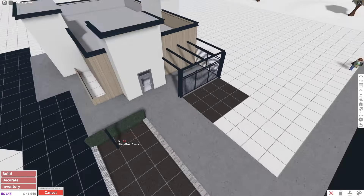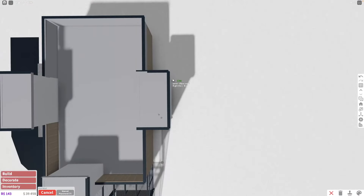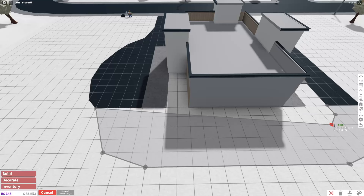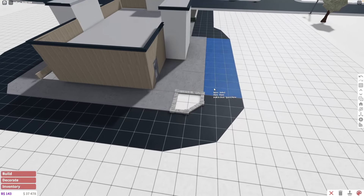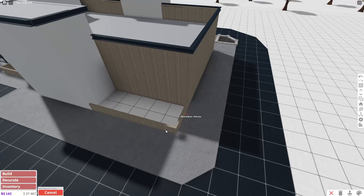I'm going to repeat the same garden area and sidewalk on the other side. I'm also going to try and make the parking lot look not too perfect. I've been working on this exterior for a while so we should move it along. I'm also going to try and do a custom tree.